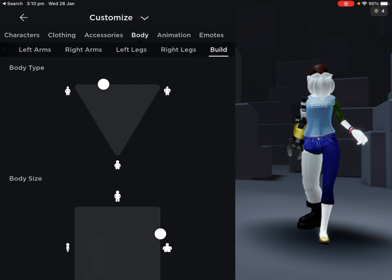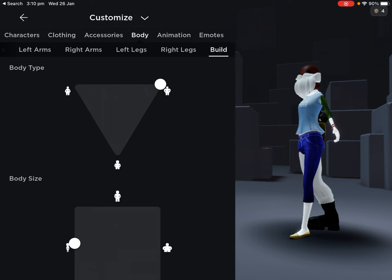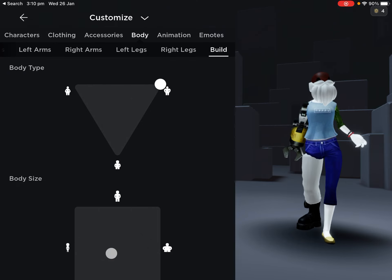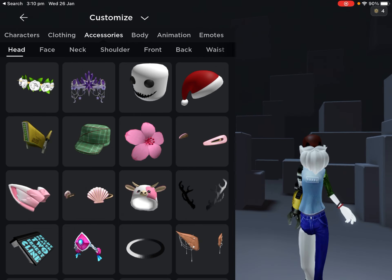Make your character super tall but really skinny — super really skinny. Okay, here, time for the accessories!